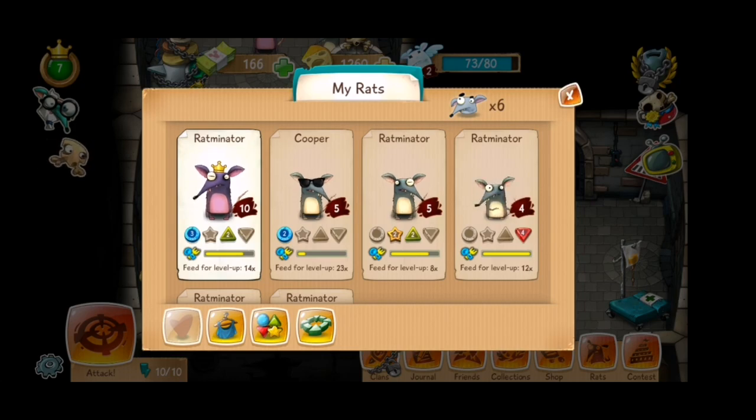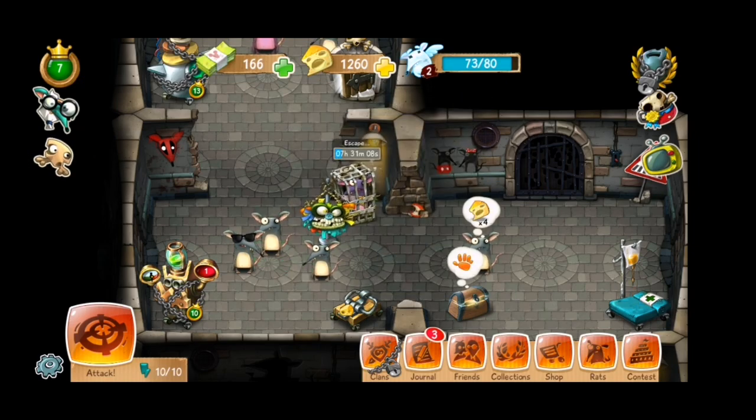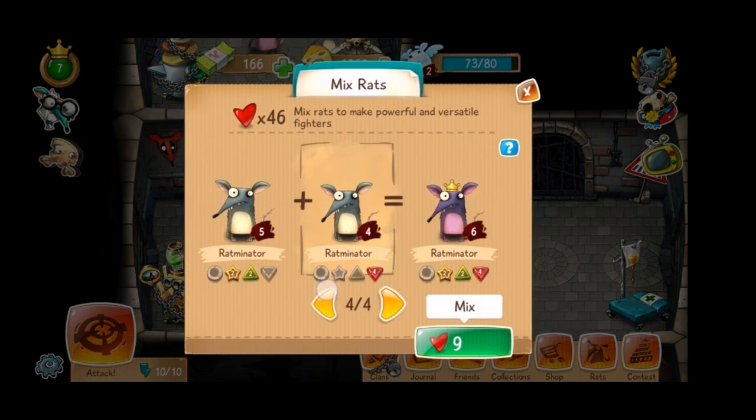To upgrade the rat type, you will have to either feed them — this one needs to be fed 8 times to level up — or you can mix them. For example, if you mix 2 level 5 rats, you can get 1 level 6 rat or even level 7, depending on how advanced your level 5 rats are.